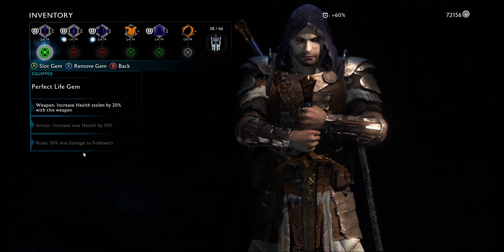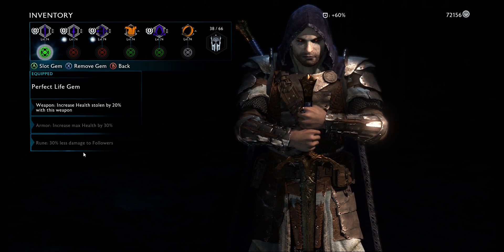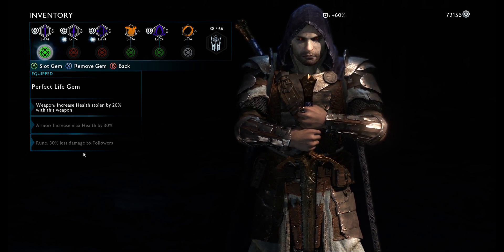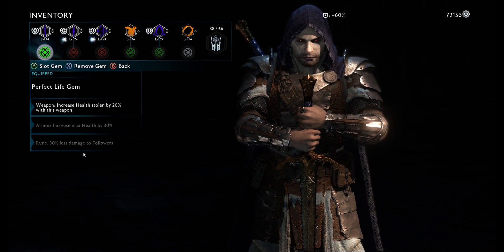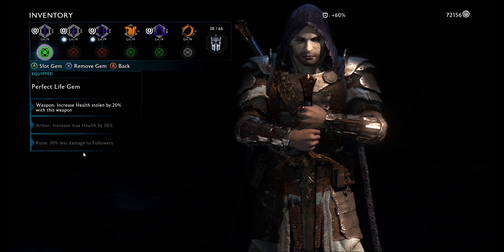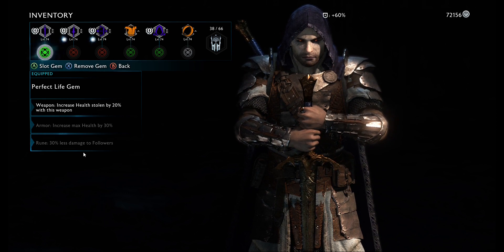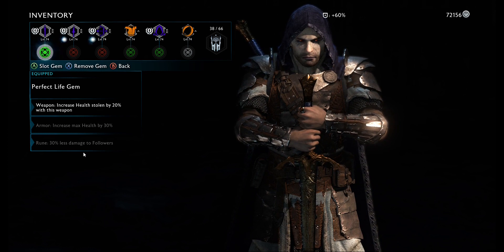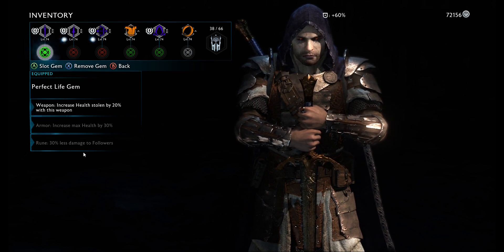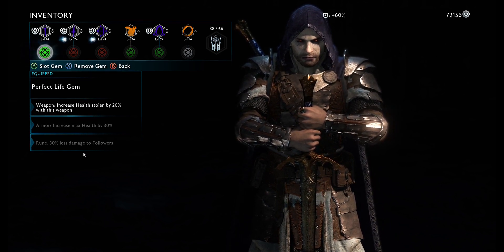For gems, the sword increases health stolen by 20%. I always run the green gem here, especially on higher difficulty — when I play on Brutal I usually run more green gems because it helps with health and staying alive. Increased health stolen by 20-30% just keeps you alive and keeps you healthy, and it syncs with the other healing from your ring to keep you alive.